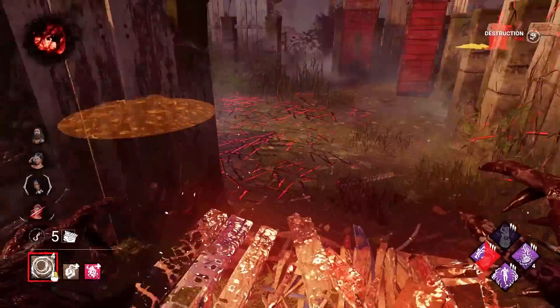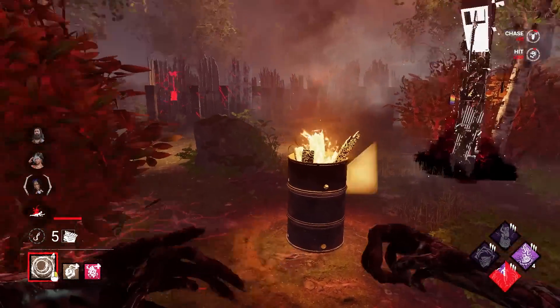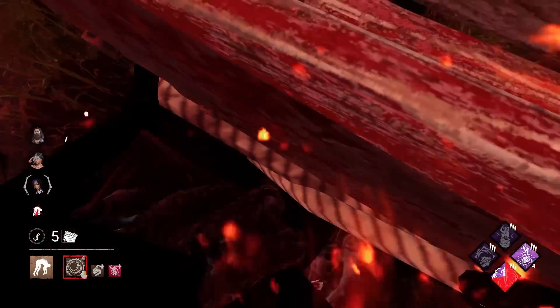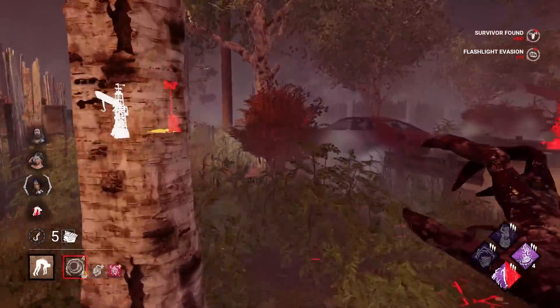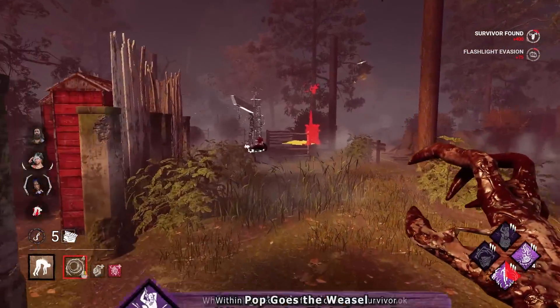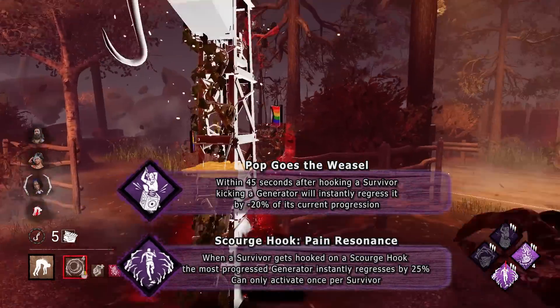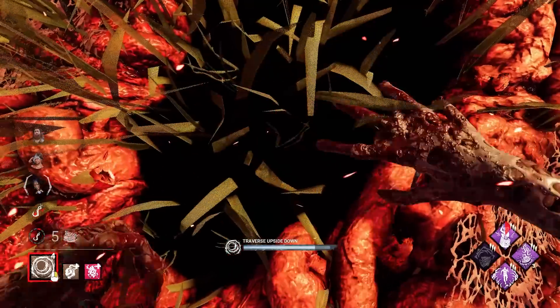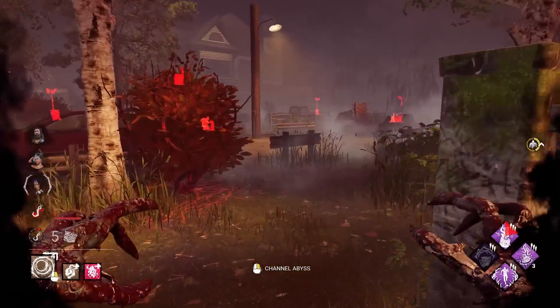Someone's running behind me, that's good. Bloodfavor is blocking the pallet so there's no way they can pallet save even though they're trying. We have Pain Resonance and Pop, which is a super good combo to regress generators in general. And if they're smart, they will catch on by this — but almost no one uses this add-on.